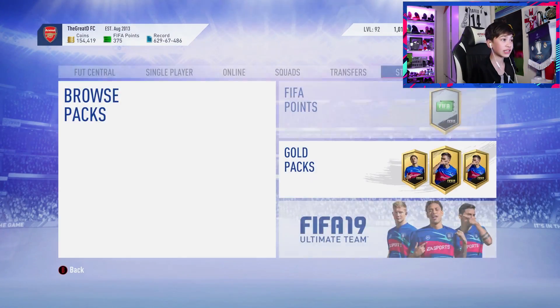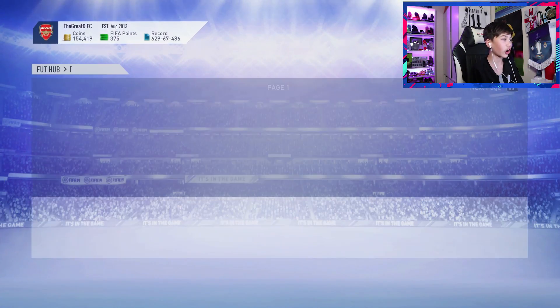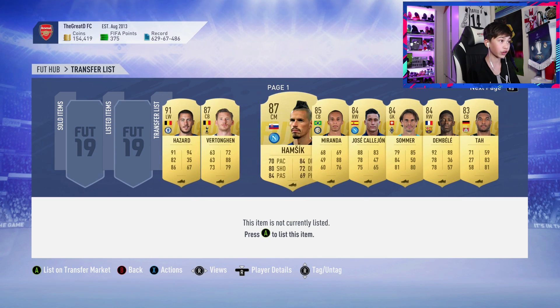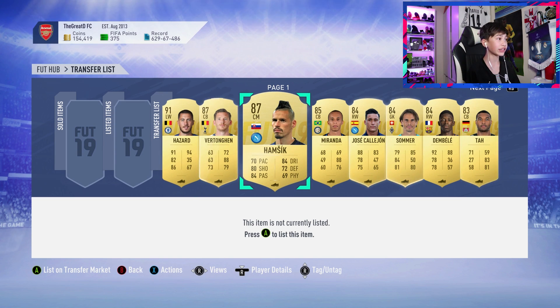So guys, that was literally the packs. I got Hazard, Vertonghen, and Hamsick - three walkouts from it - and they weren't even 86s, they were 87 pluses. Anyways guys, I hope you enjoyed the video. Please make sure you like and subscribe. I'm happy with this - I'm probably gonna get almost the money back. Peace!